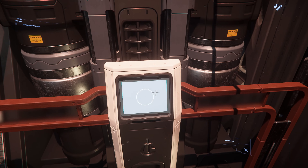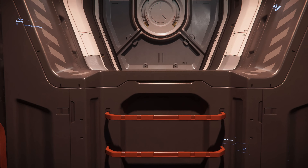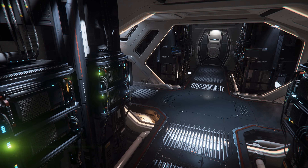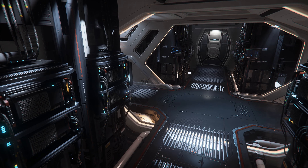Heading back into the cargo bay and taking the elevator, you will arrive at the server room. This room holds many dedicated storage computers for data. With built-in encryption protocols, data kill switches, and customizable security, the Star Runner ensures that private information never falls into the wrong hands.